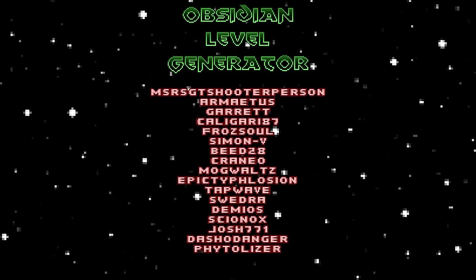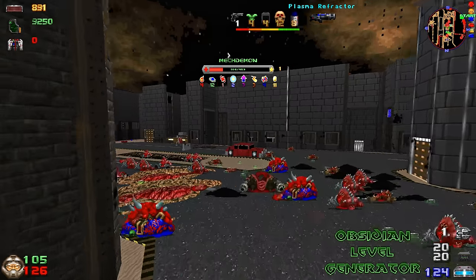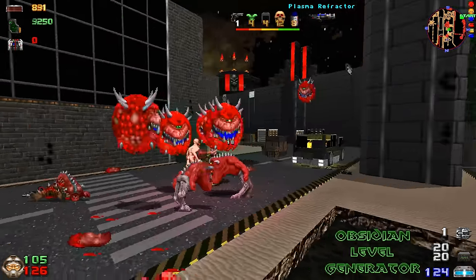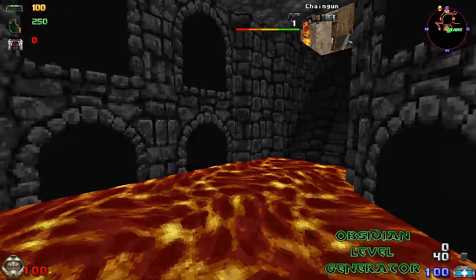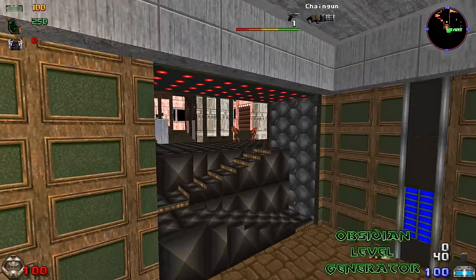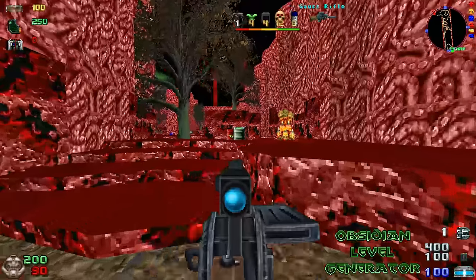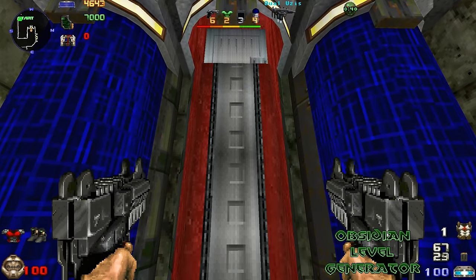Moving on to the third part of achieving maximum replayability for Doom, we need the Obsidian Level Maker. This is the most advanced random map generator for Doom. There are so many variables to toy around with until you find the settings that you like most. The maps generated aren't anything amazing, but you will be delightfully surprised sometimes, then frustrated and annoyed other times. This is just what happens when using a random map maker with Doom, but I really enjoy not knowing what to expect. The secrets created by Obsidian are very fun to discover.